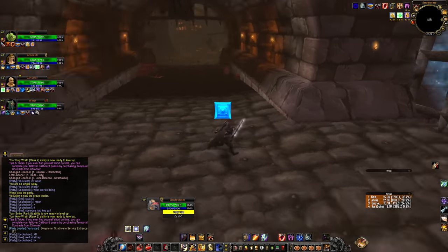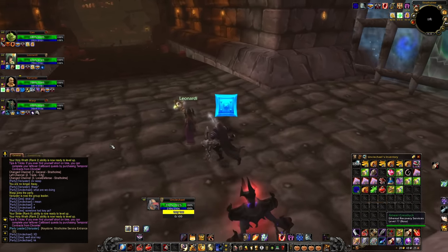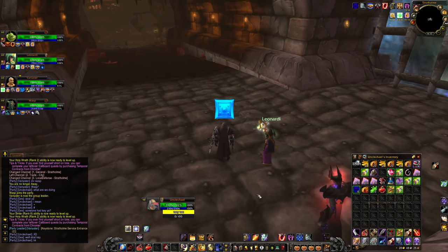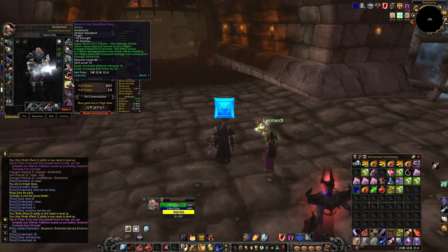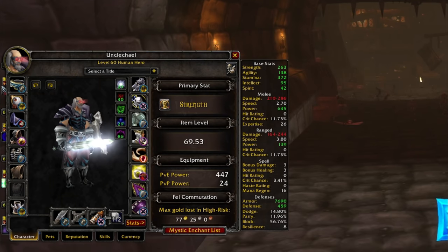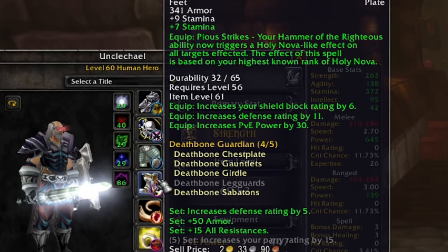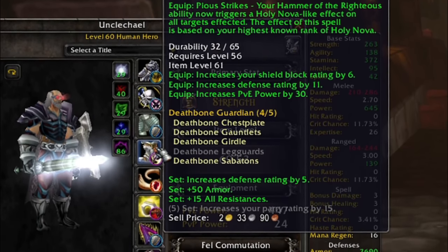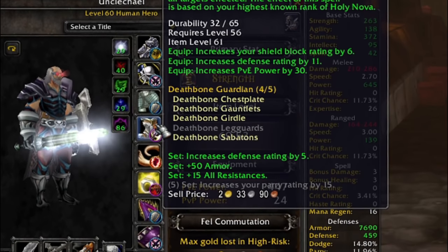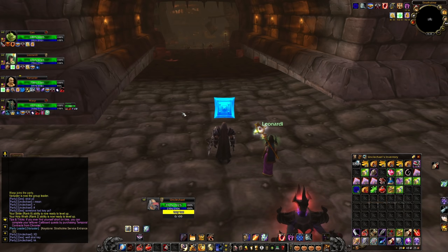I did a bunch of those limit testing runs with the prison. I'm gonna try it in a plus two I'm doing for Stratholme service entrance. I'm doing all these low mythic plus keys right now just to build up gear. I've opened so many mythic chests — mostly from prison runs — and I've still not replaced my trinkets, I've still got heroic gear on, I've still got literal blue Deathbone Sabatons from level 56. I have not seen a single pair of boots better — not even including set bonuses.